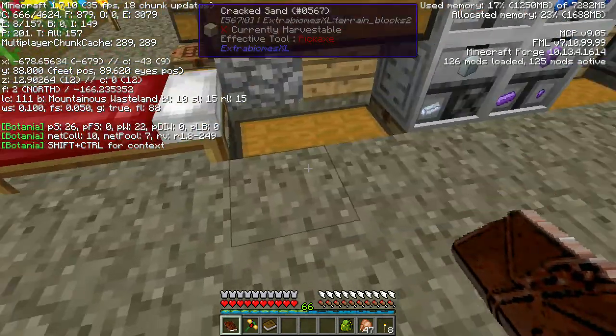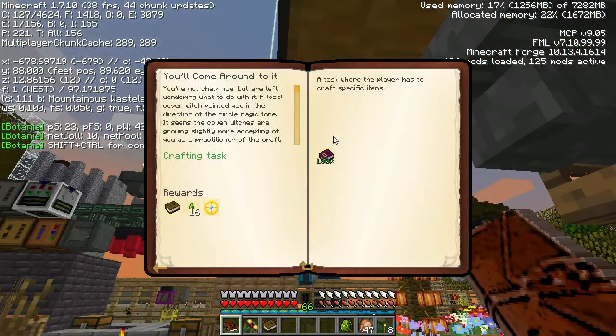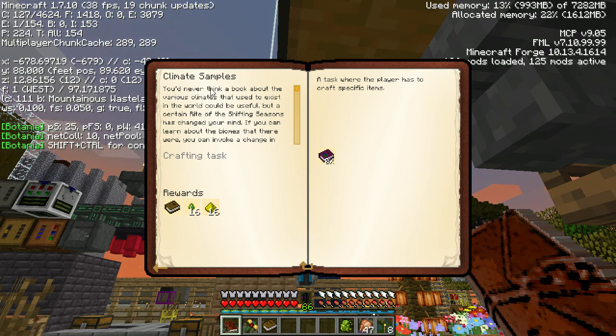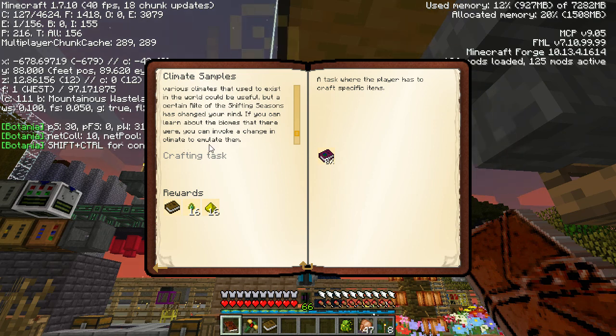Let's check out what else we've got. We did that one. Did we complete any other witch requests? There's climate samples - you'd never think a book about the various climates that used to exist in the world could be useful, but a certain Rite of the Shifting Seasons has changed your mind. If you can learn about the biomes that existed, you can invoke a change in climate to emulate them. So I'm assuming that means we can actually create biomes - that could be kind of cool.